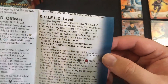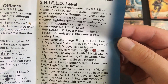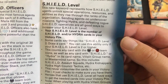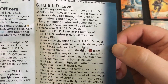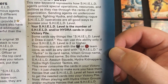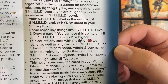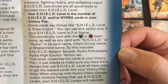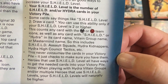Shield Level is another new keyword — it represents how agents unlock special operations resources and abilities as they rise through the ranks. Your Shield level is the number of Shield and/or Hydra cards in your victory pile. For example, a card that says 'Shield level 2: draw a card' can only be used if your Shield level is 2 or higher. This counts any card with Shield or Hydra team icons, as well as any card with Shield or Hydra in the card name, villain group name, or mastermind name — including Shield assault squads, Hydra kidnappers, Hydra council tactics, etc.